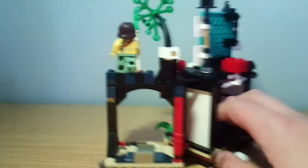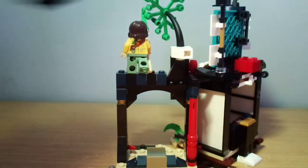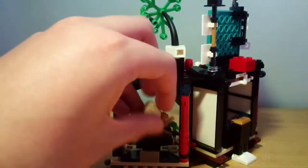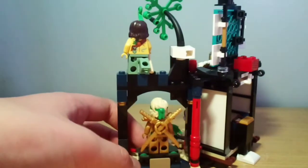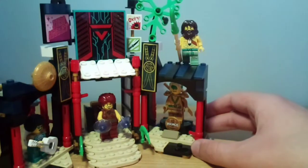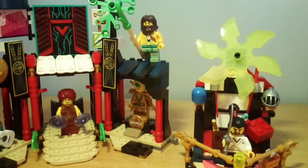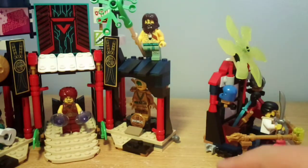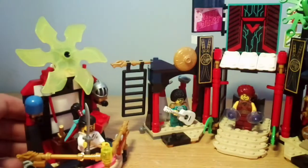If you're wondering what this open area is here, this is where you can put Golden Lloyd, or any of the other golden figures for that matter. If I can just get him in here — it's a little hard — but once you've gotten him in here, it'll look super great from the front. Yeah, I'm really happy with that. Just a side note, you can connect this to here because there's some ball joints, and you can also do it on the other side, although you're going to have to remove the ladder.